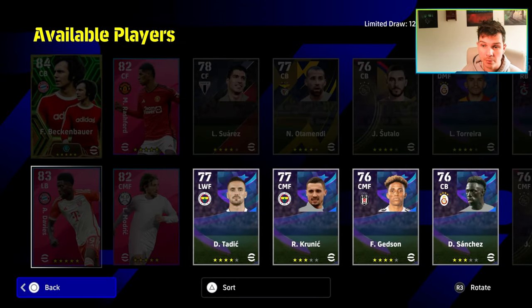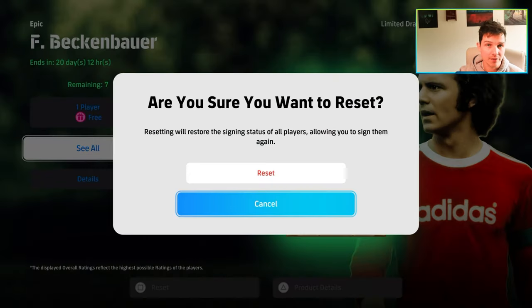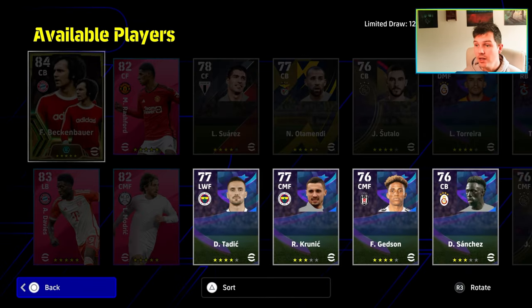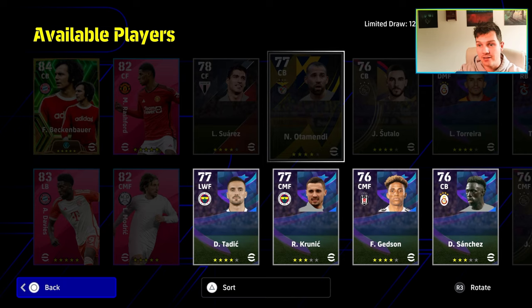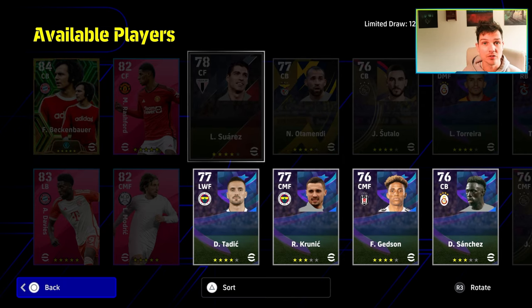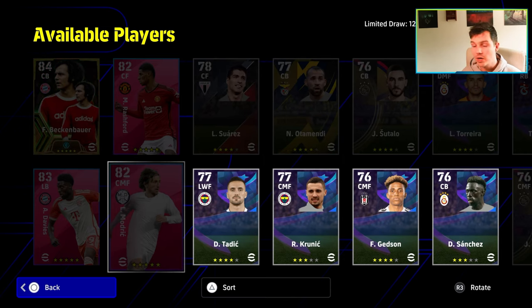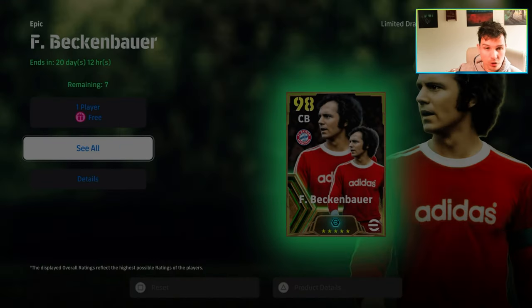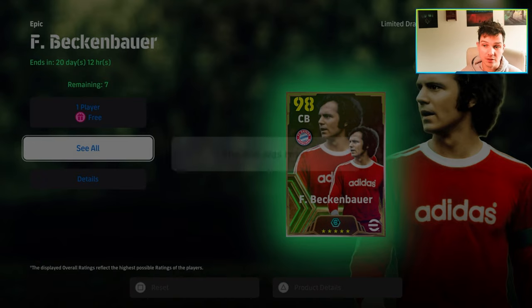So once you have the four main spins done — or say you're not really interested in Rashford and he's unspun — you can just reset the box here. When you reset the box, you do not get your spins back. You literally don't get anything but a fresh chance at spinning the same cards again. You don't get your spins back, you don't get any of your GP, XP, or coins back if you spun with a coin agent or anything. But because you're resetting this, you do keep your free spins.